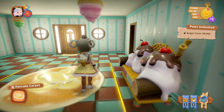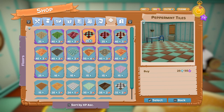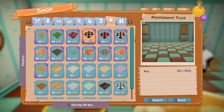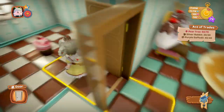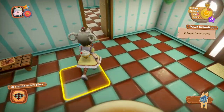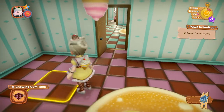For flooring, you can get the Peppermint Tiles for 25 diamonds, the Chewing Gum Tiles for 25 diamonds, and the Cream Tiles for 40 diamonds and 3 tickets. The chewing gum one is pink — I don't like pink so I try not to put it down where possible!